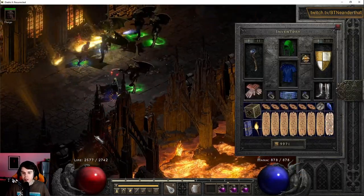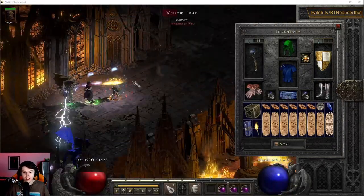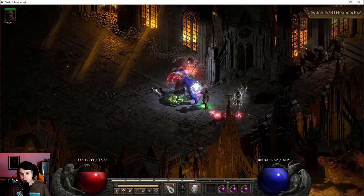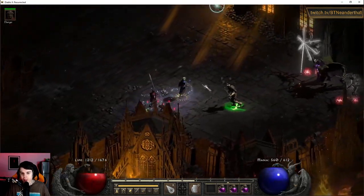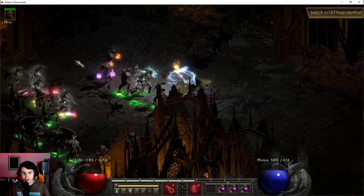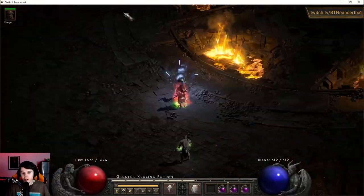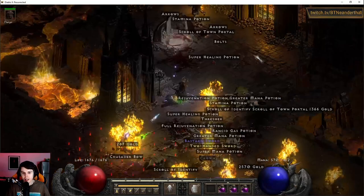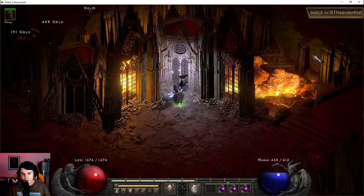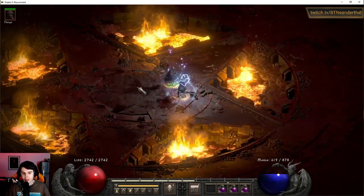This is a very strong character, similar to the standard variant we see at the beginning of the guide. What you want to do — say you get yourself in hit recovery — you actually want to walk away and then try to teleport. You don't want to just hold the button down, because that's how you get permanently stuck in bad scenarios. I'd actually recommend: if you want to get better at the Sorceress, try running Chaos Sanctuary. That will challenge you and make you a better Blizzard Sorceress player.